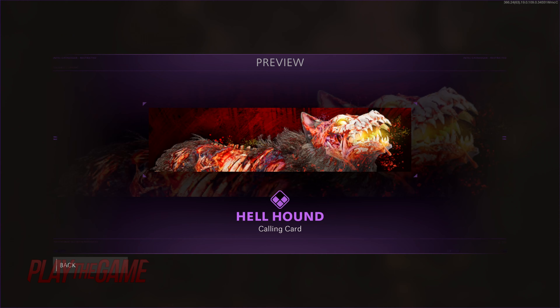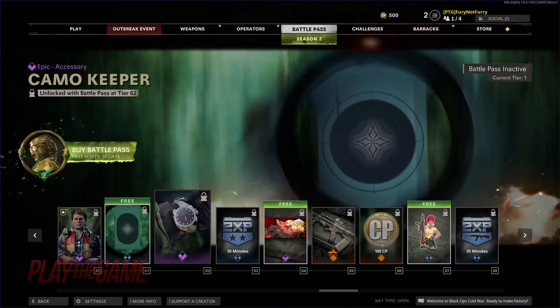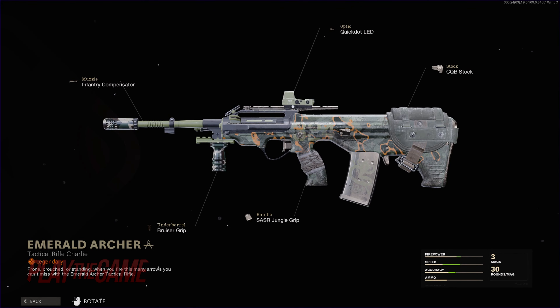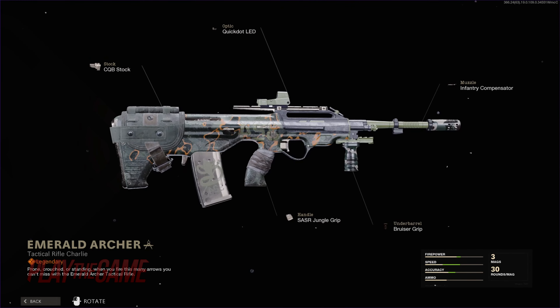We have a double feature at tiers 64 and 65 with a very nice looking evil hellhound calling card, followed by the Aug Emerald Archer. It's not my favorite of the lot — it's very minimalistic and looks more like standard jungle camo.